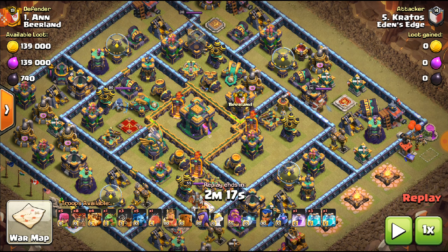We have another triple here from Mayberry. He's using a hybrid. This base is very common — I know how to hit it. I would use a houdini or blizzard lalo on it. What I would have done is use rocket balloons to take out both air defenses, use a hound and invis the top air defense so the hound would take out the two traps, and then basically gut the entire core and triple it.